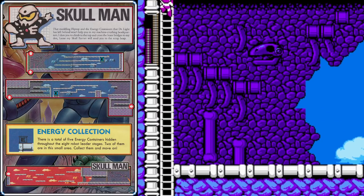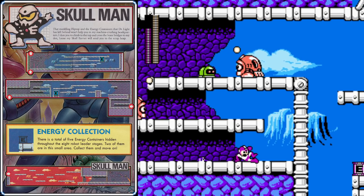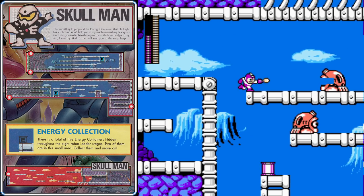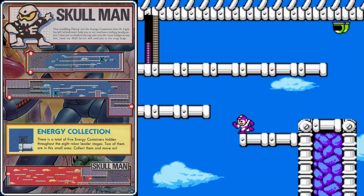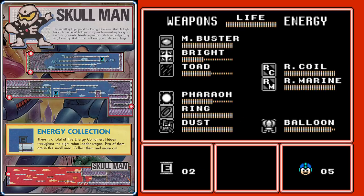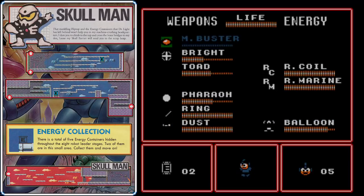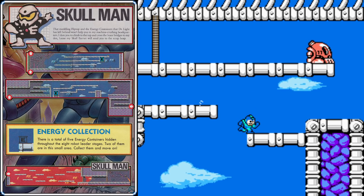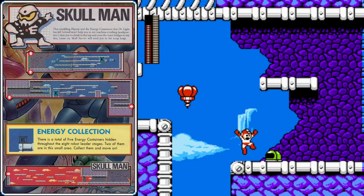There are actually two energy tanks hidden here in Skull Man's stage, and the second one isn't really hidden that much at all — you'll see it right there. To collect it, walk past it and then double back to the left. Don't try to jump down and curve your jump to land on the platform — you'll miss it and die. If we use the Balloon Platform, you'll make it easily. Clear out a few of these worms, then simply walk off the edge and collect the second energy tank. You can actually revisit levels that you've already finished, so if you want to keep collecting energy tanks, you can re-enter Skull Man's stage as many times as you want — although nine is the most energy tanks Mega Man can hold at one time.